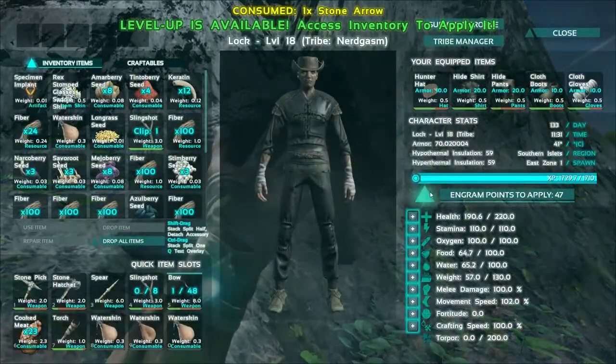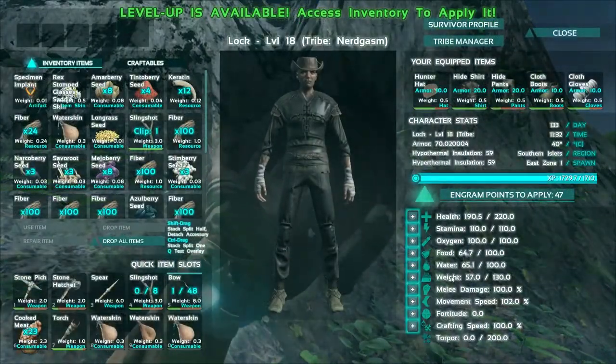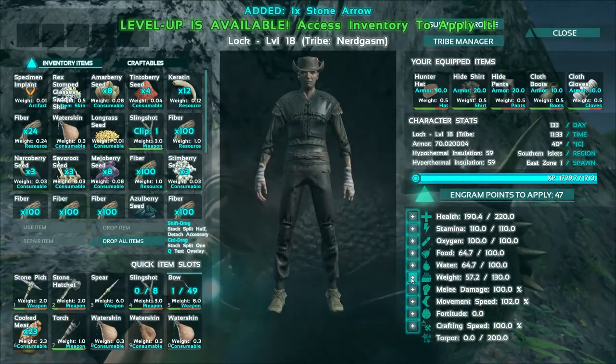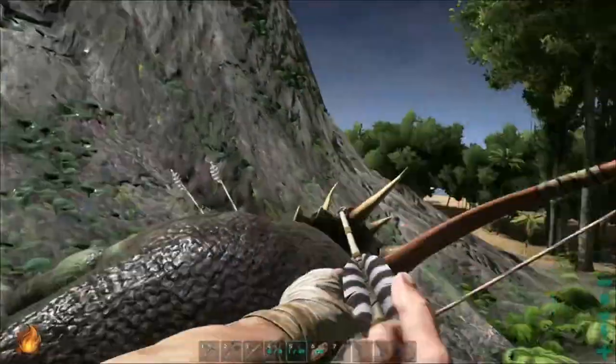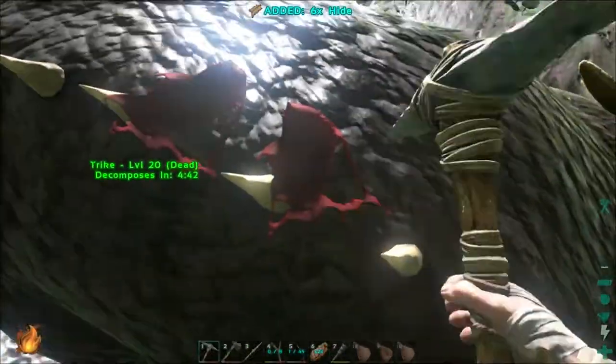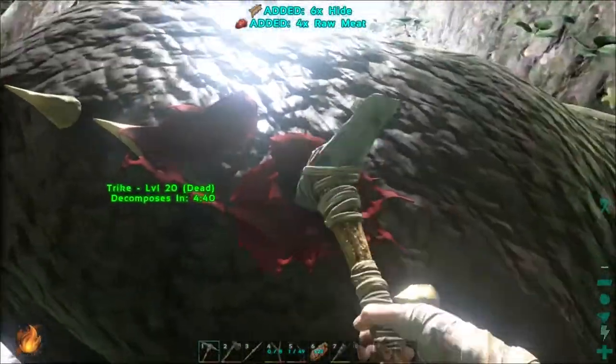Let me just put my stat point in. I might go more into weight as this is a useful stat. Killing dinos is a quick way to get XP and also helps with getting food to keep your food levels up, and hide to make new items.